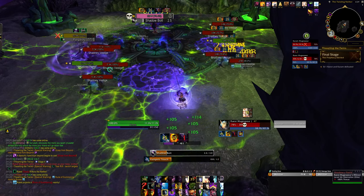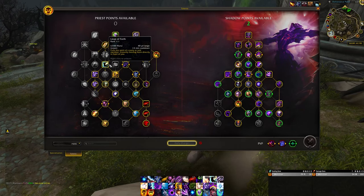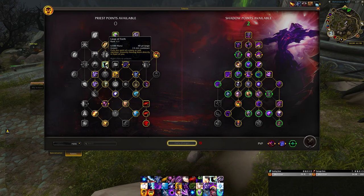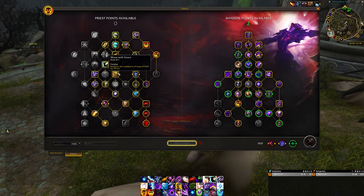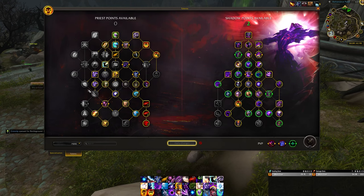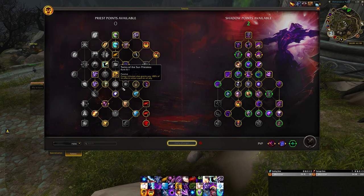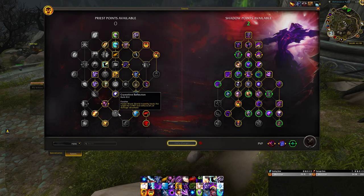That spreading of your two most important dots is going to help you burn stuff. Looking at the Priest side, the guide has Leap of Faith, Mass Dispel, and Improved Mass Dispel — that's three talent points wasted because you're not gripping or dispelling anybody else. There's a bunch of stuff that could be better; you could put those points into Flash Shield since near the last phase you take quite a bit of damage.